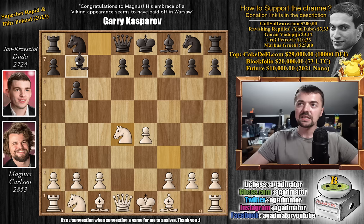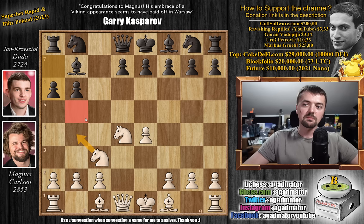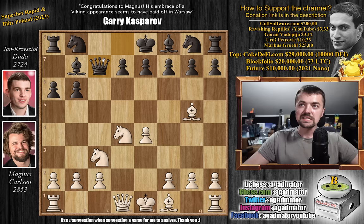We have pawn to d4, captures, captures, and now bishop to b7, attacking the d4 pawn. Knight to c3 and now pawn to a6, taking away the b5 square from both white knights. And now bishop to g5. So you can see that black still hasn't started developing the center or the king side. We have queen to c7.